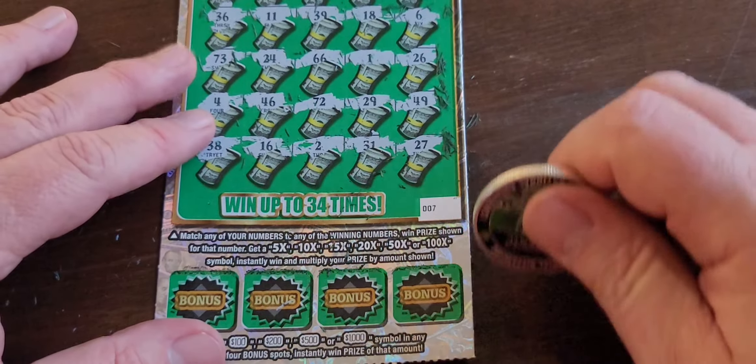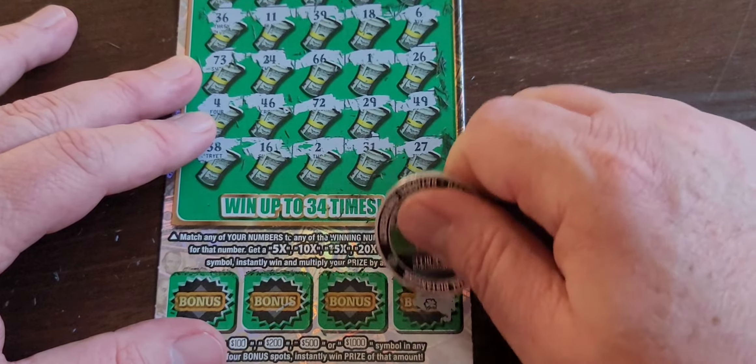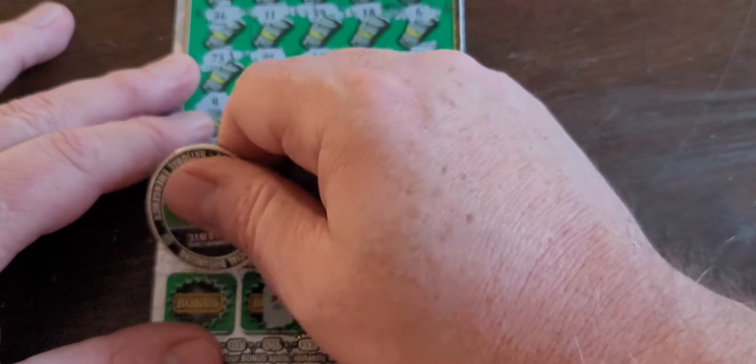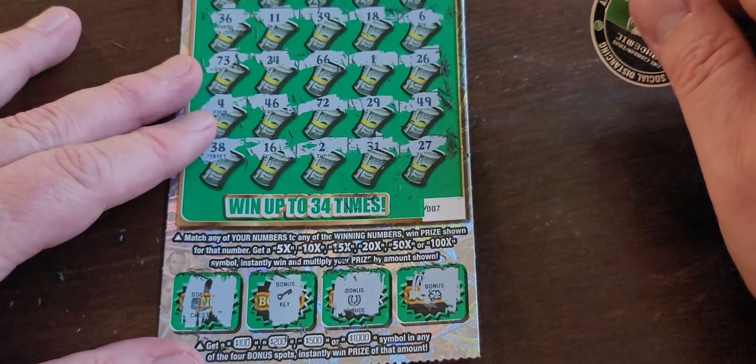27 — I need 67 or 7. So our last chance is on here. It's a clover, horseshoe, key, and a chest.